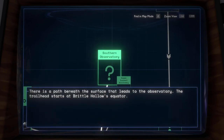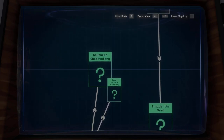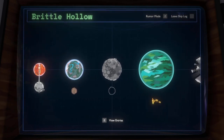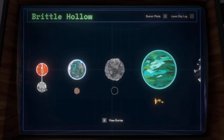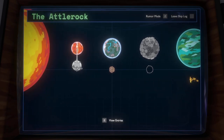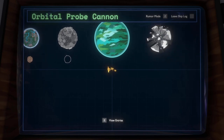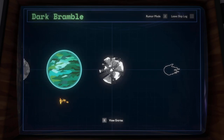Let's go to Brittle Hollow today. Brittle Hollow is between Giant's Deep and Timber Hearth. It also has a moon — Hollow's Lantern, the one that looks like a mini Sun. That one seems pretty dangerous. I don't know if we can land on it. The Interloper is something we still haven't really seen yet.